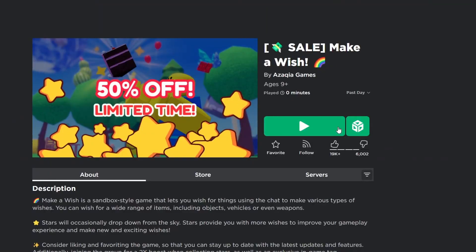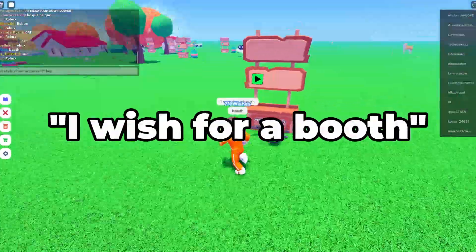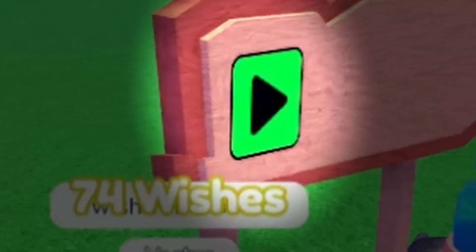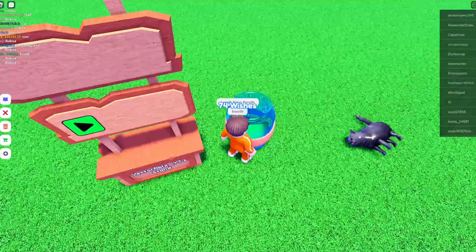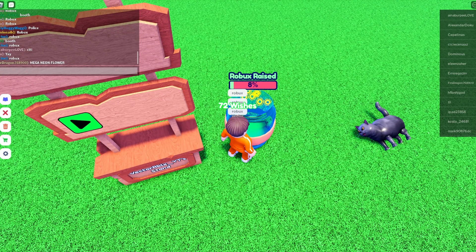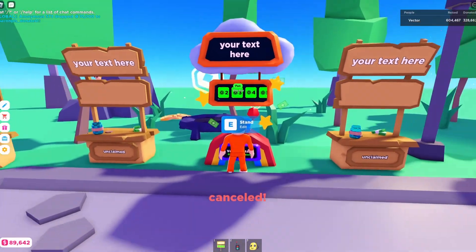The first step is to join the game Make-A-Wish. After that, wish for a booth by typing in the chat 'I wish for a booth.' When the booth spawns, click the green button and go right beside the tip jar. Spam Robux into the chat until the tip jar fills up to 100%. When the tip jar is at 100%, go back into Please Donate and you'll have the booth.